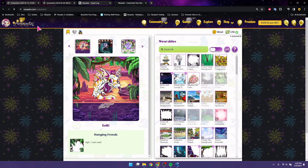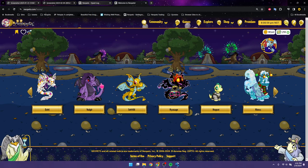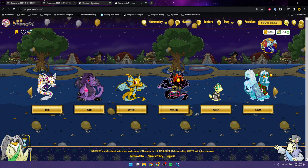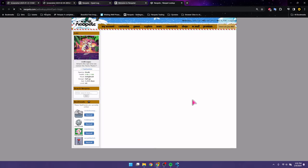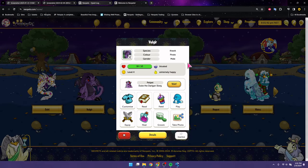Before I start talking about the Neopies, I also want to update the rest of my pets. Vulgar is the same — I haven't done anything special with his customization, but I gave him a Darigan Slorg named Duke, which I think fits him so well. They look really good together — they are perfect. At some point I'll paint him Darigan, because right now he's pirate, but I'll do that later.